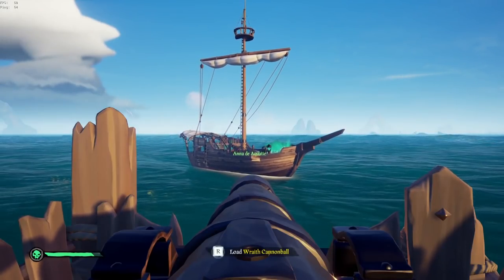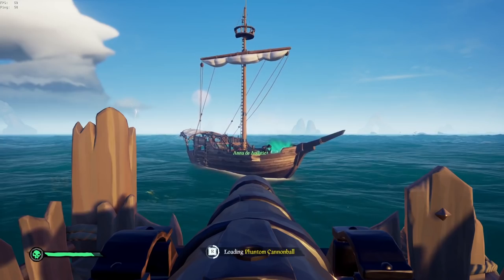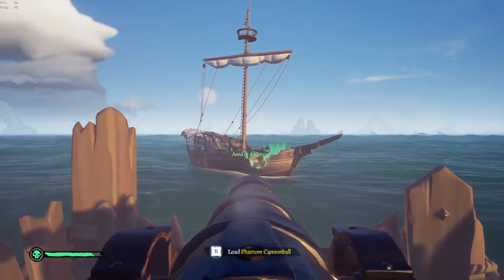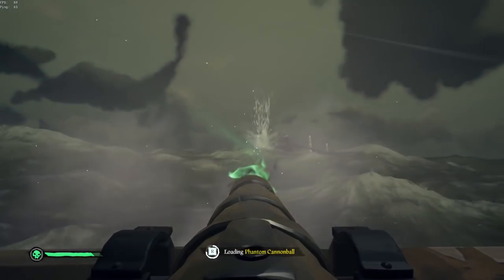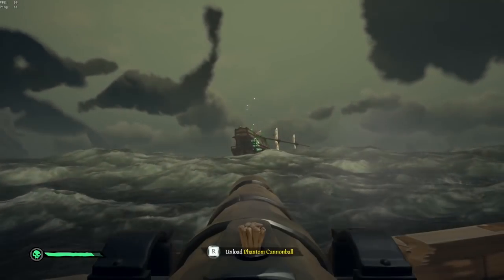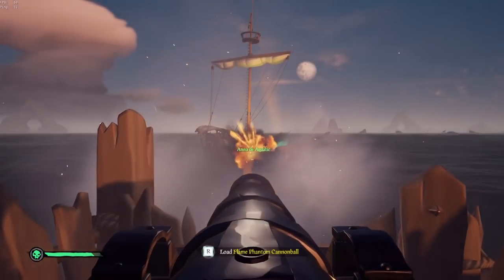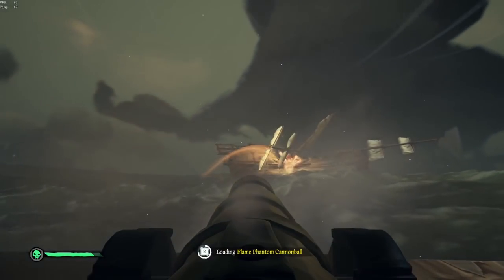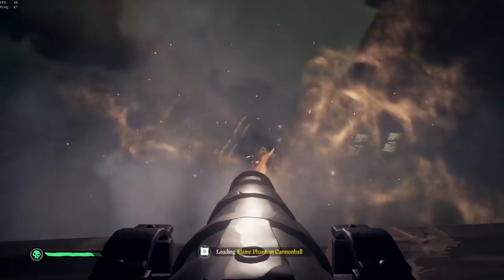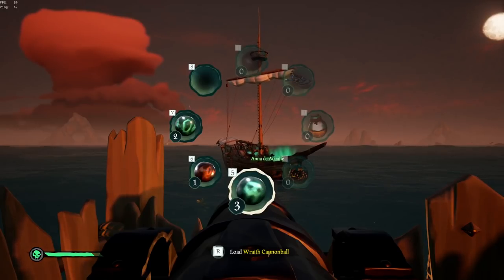Now let's get into the Flameheart cannonballs. These are kind of weird because there seems to be confusion on the exact stats, so I had to do some tests. The base phantom cannonball, as far as I can tell, is just a reskin of the normal cannonball — it doesn't do any extra damage, but it does give you some more ammo in your pockets. After that is the flame phantom cannonball, which is just a reskin of the normal fire bomb — it doesn't look like it puts any more fire on your ship than a normal fire bomb, so again this is just extra ammo in your pockets.